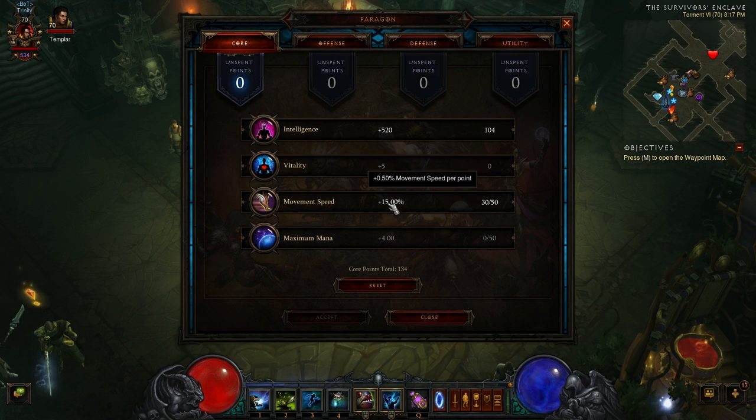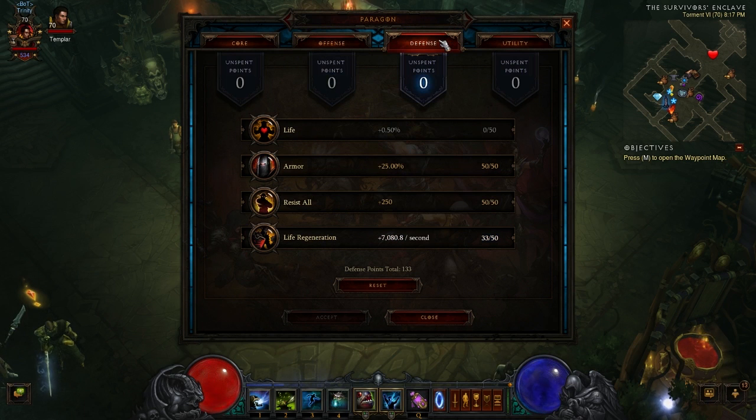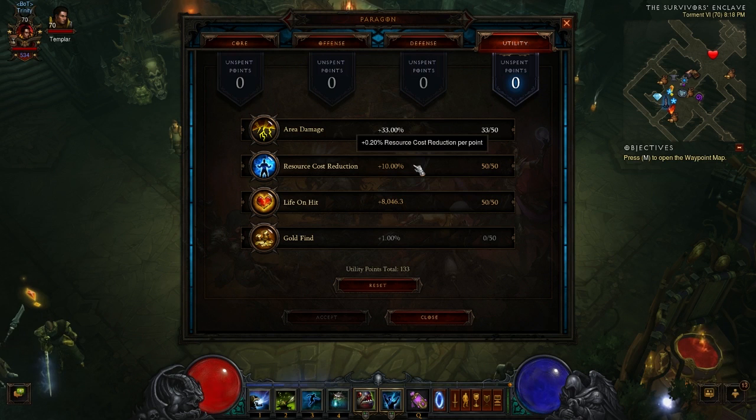For Paragon points, max your movement speed in conjunction with your gear and put the rest into Intelligence. Cooldown reduction is vitally important. Crit Hit Damage is also really important, then Crit Hit Chance. Attack speed, even running a two-hander, is not that necessary. Prioritize Armor first since you should have plenty of Intelligence already, then Resist All, then life regen. Life on hit, resource cost reduction, and area damage can fill the rest.